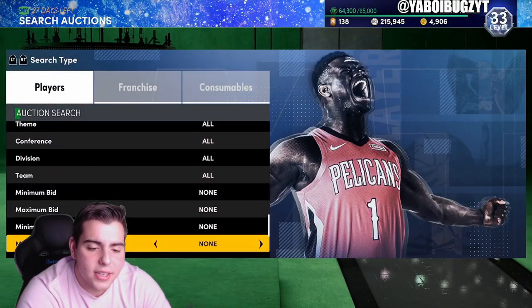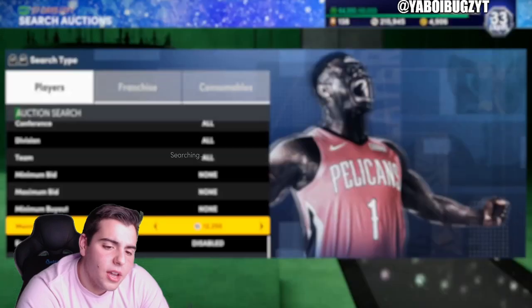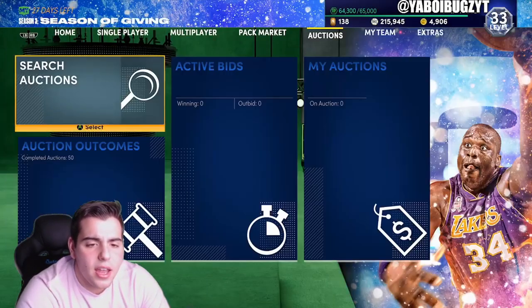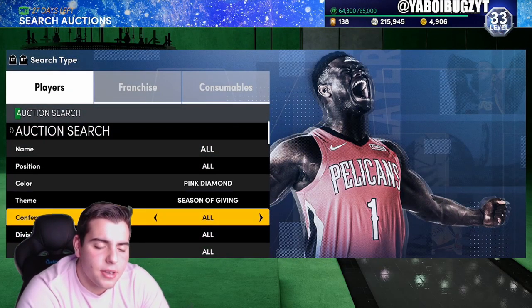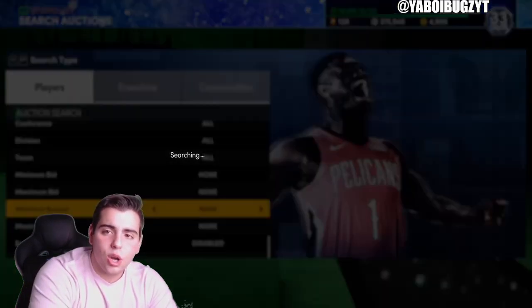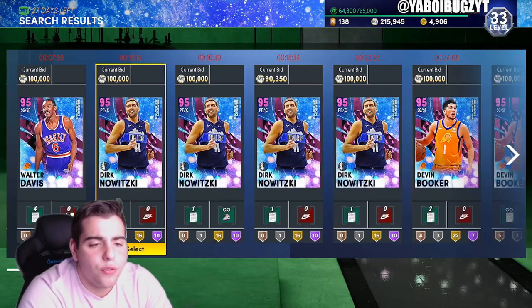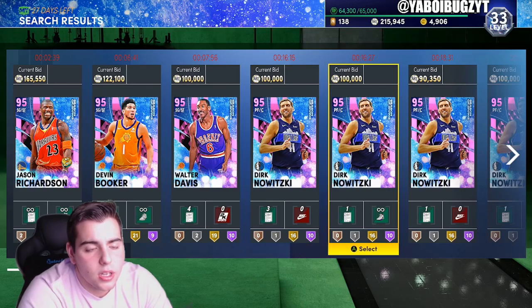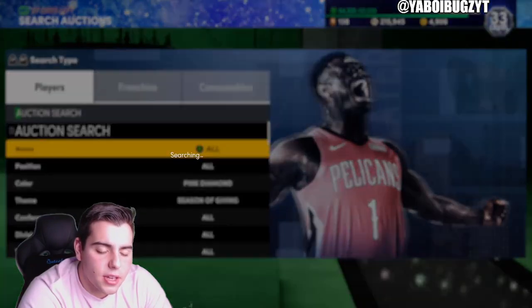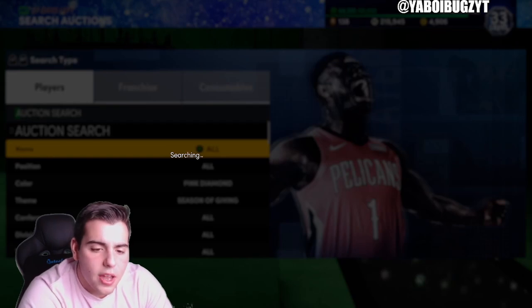There are so many good snipe filters. Diamond cheapest is not a bad one — it did get a bit ruined by that token pack they dropped, but at 12k it's not a bad snipe filter. And how can I forget the pink diamond Season of Giving filter. This snipe filter is probably going to be one of the most active pink diamond filters because all these cards were recently in packs. I go over this snipe filter every day — I pretty much update you on snipe filters throughout the week.